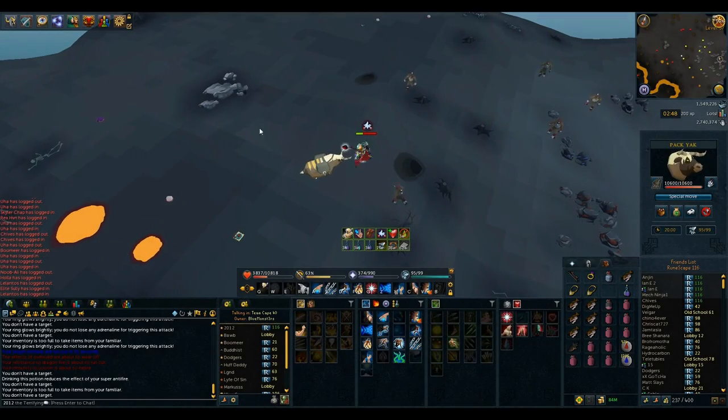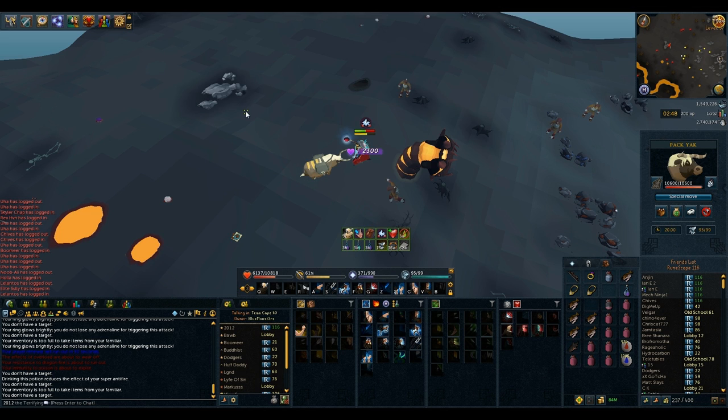Now it's time to get into the actual guide. When you first investigate the mound, the Strike Worm will pop up and you'll be immediately put into combat with it. That allows you to just use an ability rather than having to click attack and then start using abilities. You want to be spamming the ability you're going to use first on it, so that when it comes up it immediately casts the ability, and this sets the timing for the rest of the abilities.